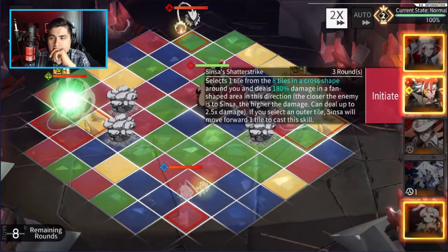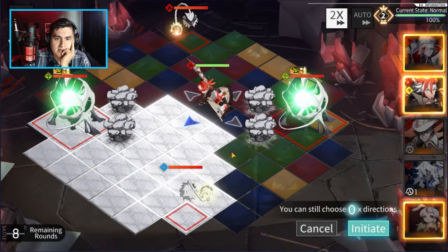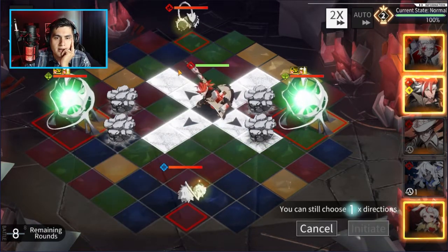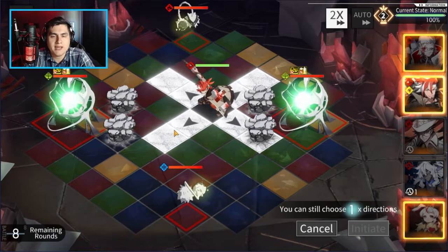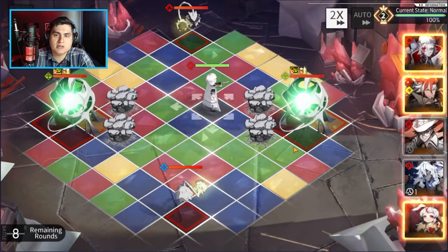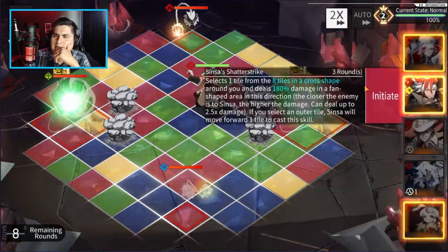When you activate the active skill, you either pick a direction and he'll deal damage in that direction, or you pick the one further away and he will literally move up one tile and still slam down. The closer the enemy is, the more damage he's going to do.